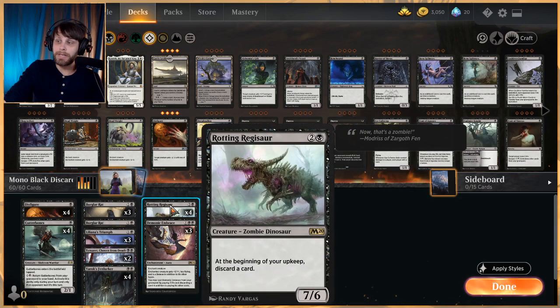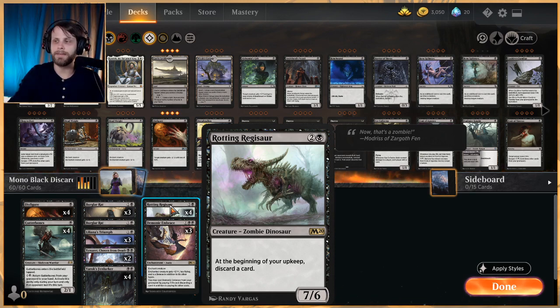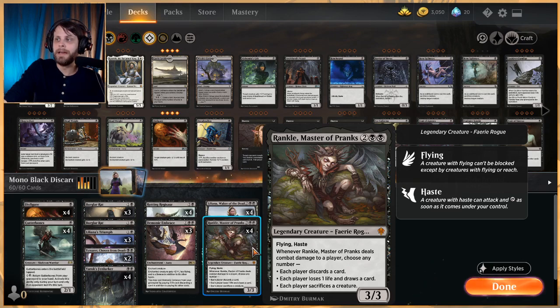Rotting Regisaur is obviously a huge beater — a 7/6 for three mana. At the beginning of your upkeep you do have to discard a card, but generally we can sandbag lands or just not worry about it. If we have no cards in hand there's no downside, so this is actually really really good for us.